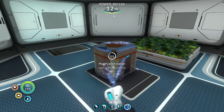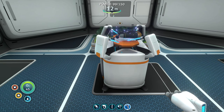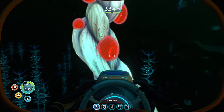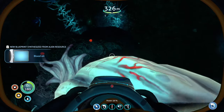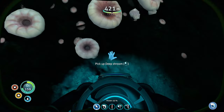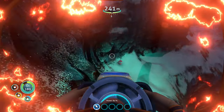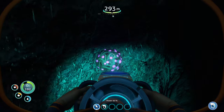Go ahead and build a modification station. Craft the ultra high capacity oxygen tank and a thermoblade. Make your way to your local kelp forest and pick up 3 bags of blood oil, 1 sack of ghostweed seed, and 3 deep shrooms. Somewhere along the line, collect 2 rubies and 2 gel sacks.